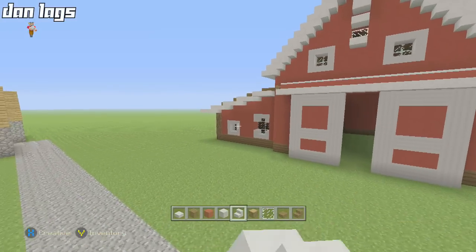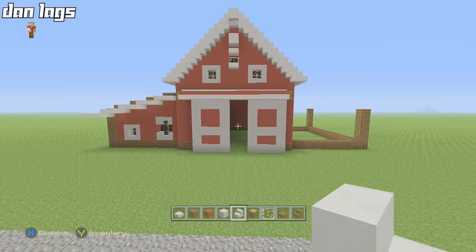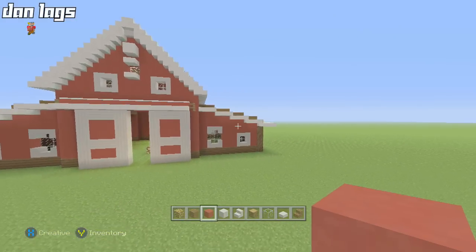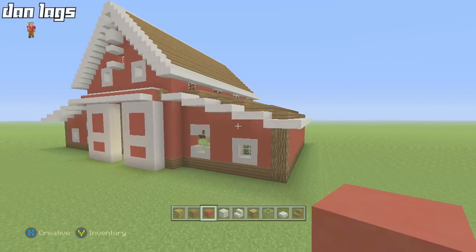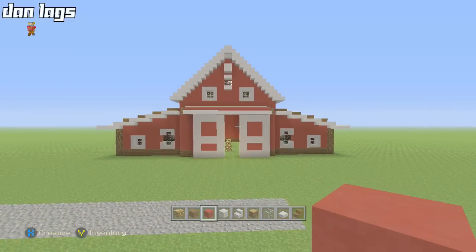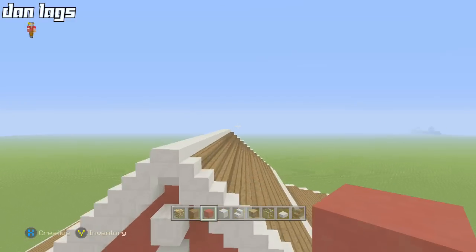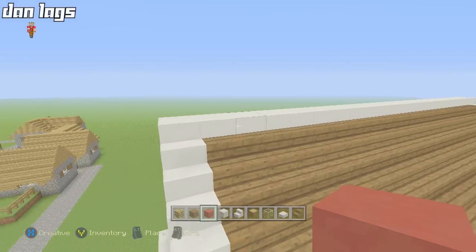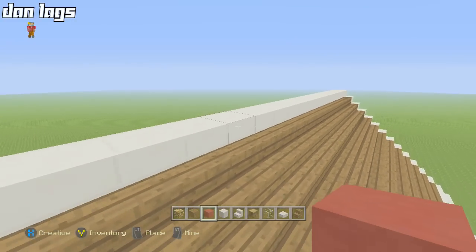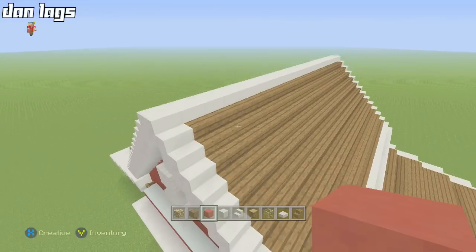I'm going to cut the video and copy what I did on that side to this side, then work on the interior. Here's what the front of the barn looks like — almost done. I replaced the top level with some quartz slabs instead of spruce, which I think looks a little bit better and lines the place better.